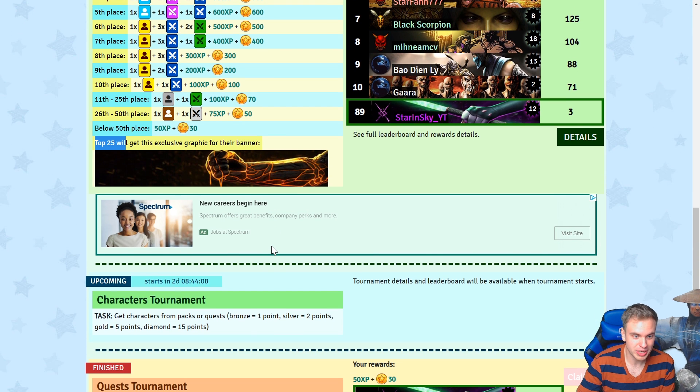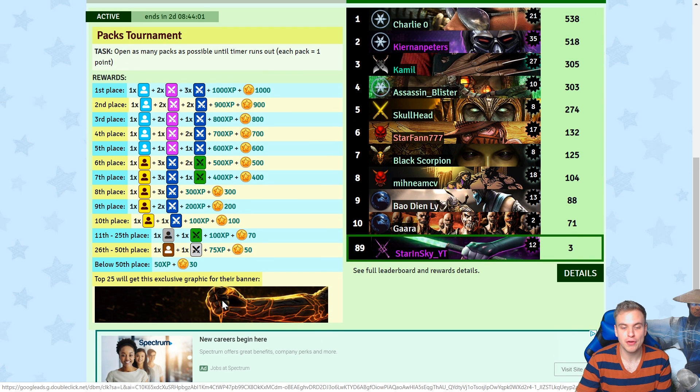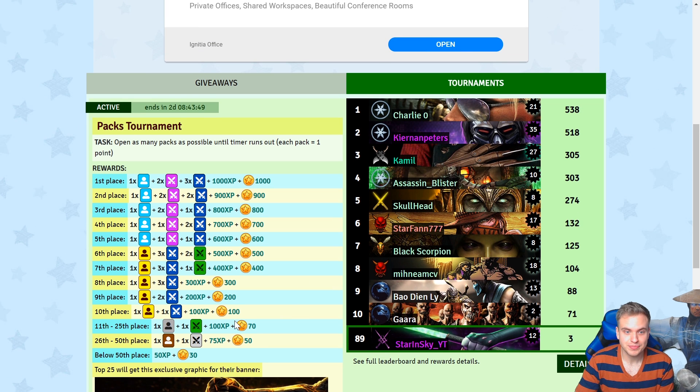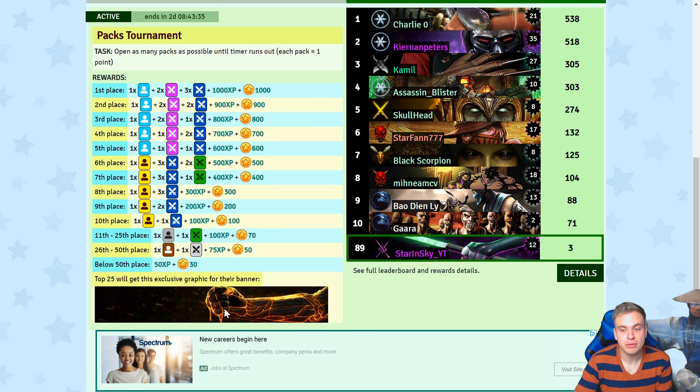And in the next tournament, we're gonna have an icon to match with this banner. So if you guys want yourself a full-blown Black Dragon Tremor banner and icon for your profile picture, make sure to be active in this and the next tournament. You can get in top 25 pretty easily. As you see, I decreased the duration of tournaments — it's now three days instead of five, which means you're gonna be able to get rewards way more often. Every three days there's gonna be more exclusive graphics released.